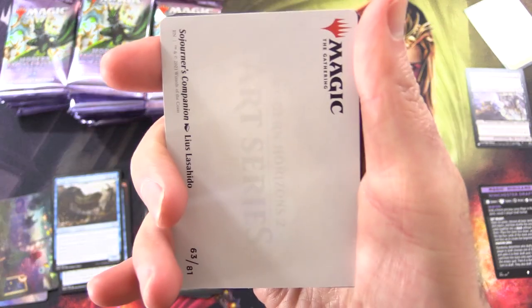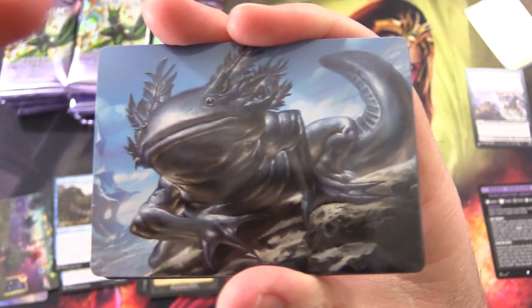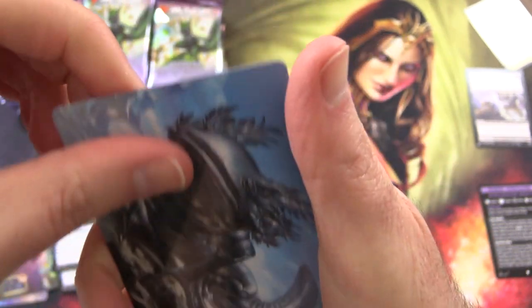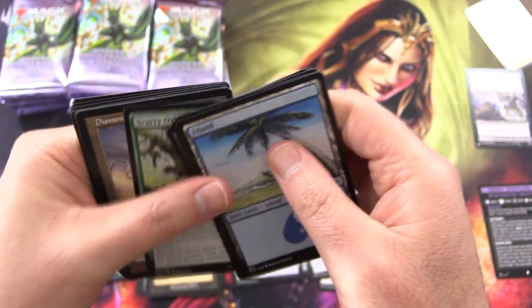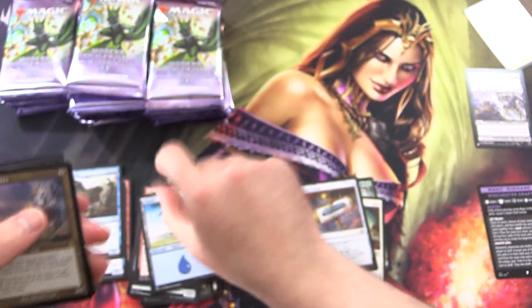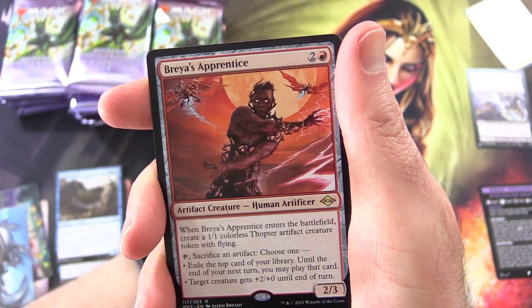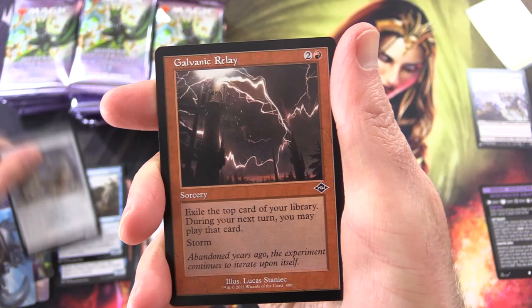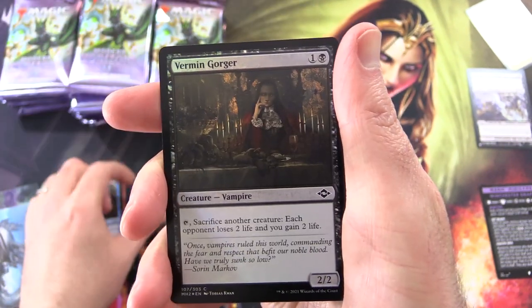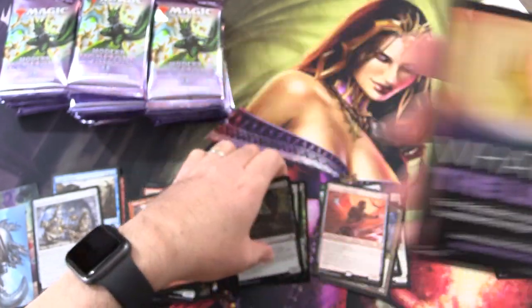If you can figure out the set boosters, leave a note in the comments. Sojourner's Companion — looks a bit like an Axolotl. Nice island. We've got a Goblin — can't miss the Goblins. We have Diamond Lion with the old school border. Breyer's Apprentice, Patchwork Gnomes, Galvanic Relay, Vermingorger Foil. No list card in that one. I'm totally discombobulated here, so I'm just going to start stacking things in piles.